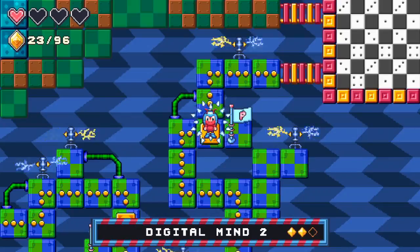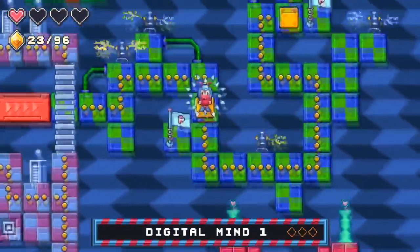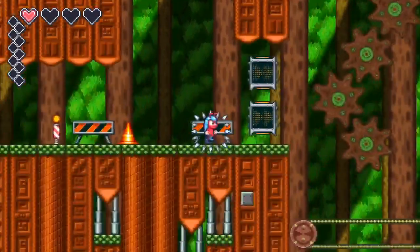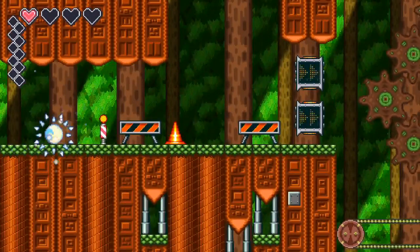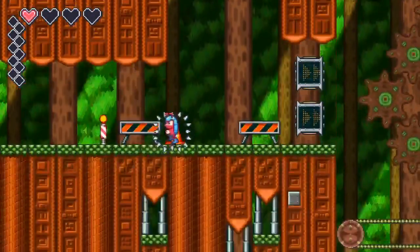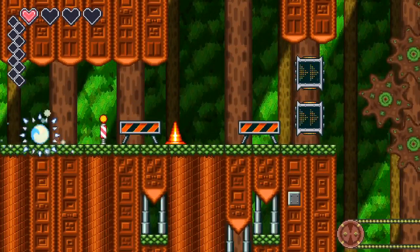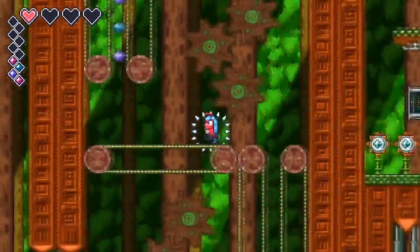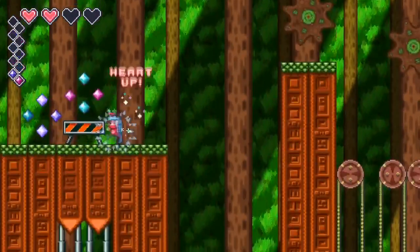Did we do one more level, maybe? That was Digital Mind. This is Dice Palace — the levels are just so fun and interesting. We're going to actually go back here to Woodwork 1 and see what this level is like. I just want to sit here and play all the different levels because they're so inventive and interesting. I don't know if there's a way to make him go faster up that. The conveyor belts are sending me... oh, I was trying a little too hard there.